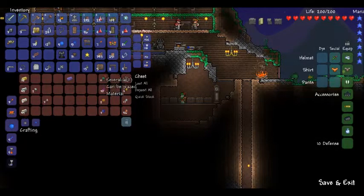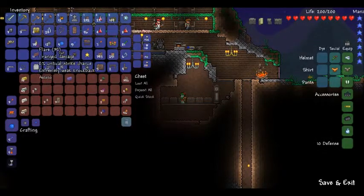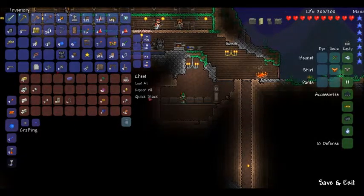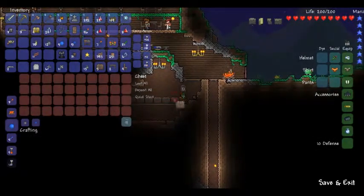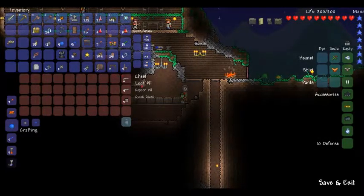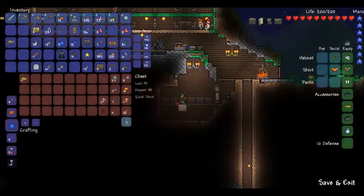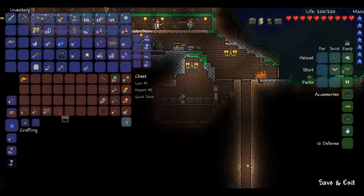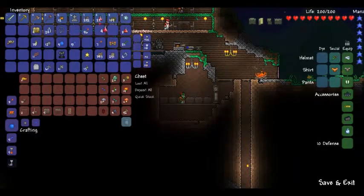Don't need these chains. It's all iron stuff. I have an empty chest — this can be for electronics like pressure plates and dart traps. Over here I'll also keep my wooden stuff. That should be it, alright.